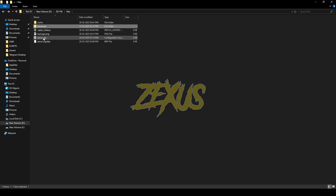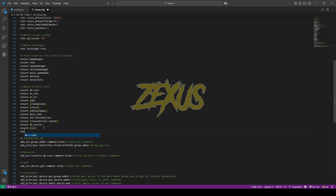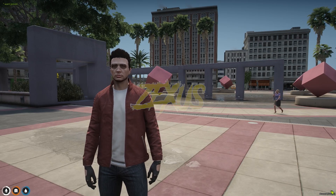Open the server.cfg and ensure the script here, just like this. Press Control+S to save. That's it for the installation part — now let's start the server.